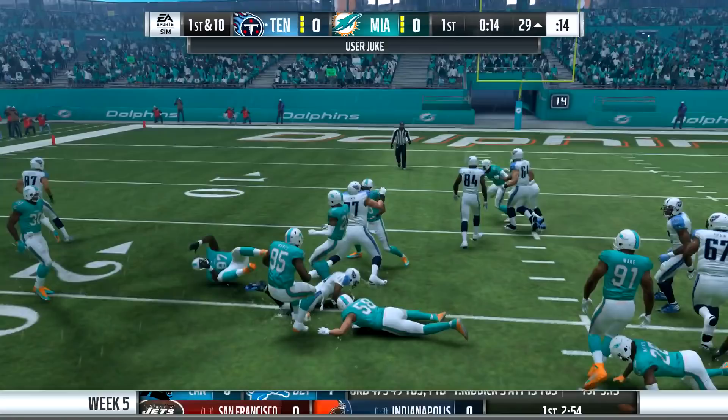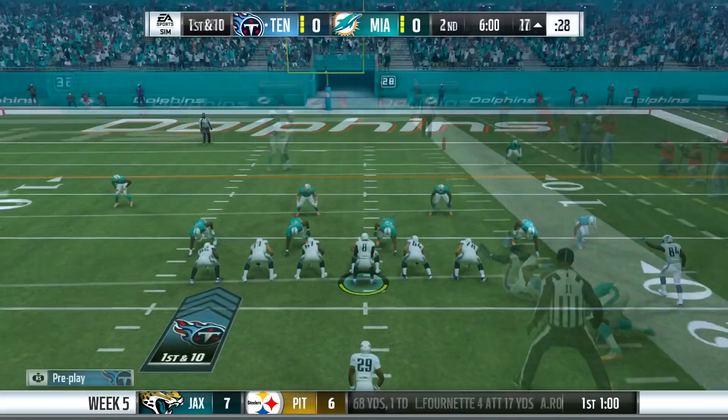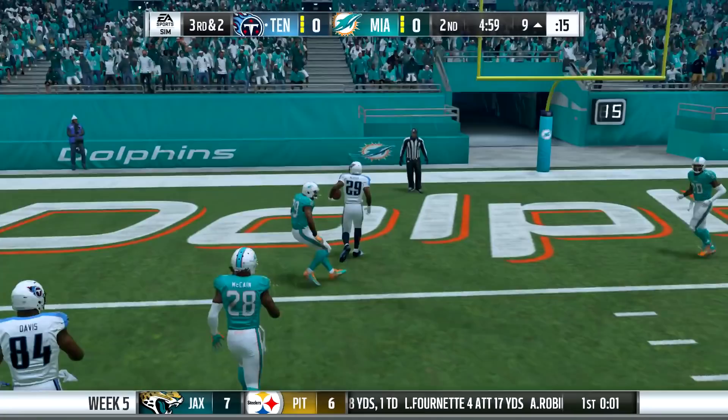Here is one of the plays where Suh just took over — it's hard to block him with just one guy, and DeMarco Murray couldn't go anywhere. Then Mariota with plenty of time finds Walker, but he can't hang on. Pressure could still be a factor. I felt like CPU coverage was pretty good — they contested throws I did not expect them to. Normally on all-pro I feel like I can have my way against the CPU, but there were a lot of tighter windows. That play right there, the ball had to be in a perfect spot — otherwise it would have been a very risky pass.